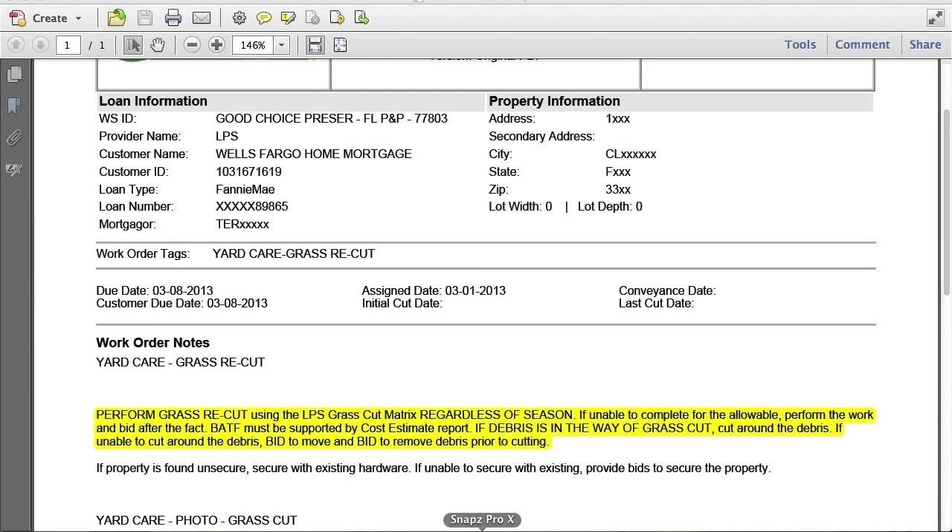We're looking at a specific LPS work order here and trying to determine what's going on. This particular work order tells me to cut the grass regardless of the season. If I'm unable to complete for the allowable, we're to perform the work in bid after the fact. LPS's allowables are under 12 inches and under 15,000 square feet — that's the allowable.